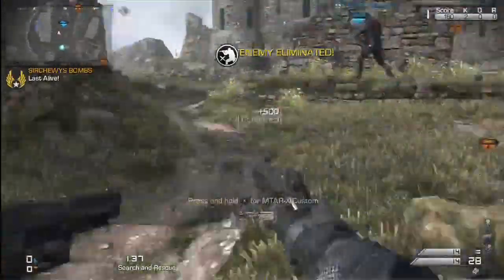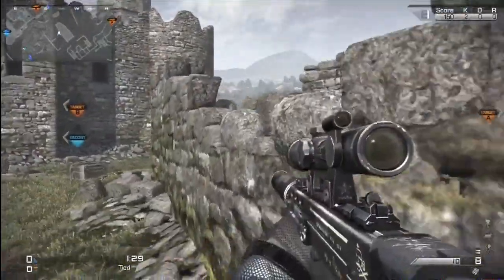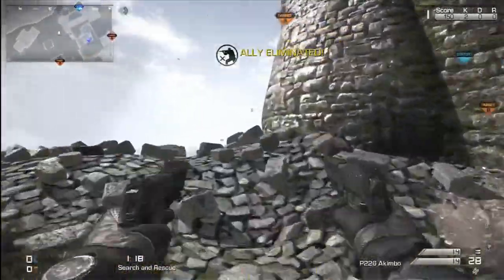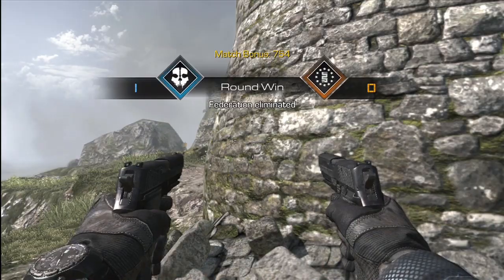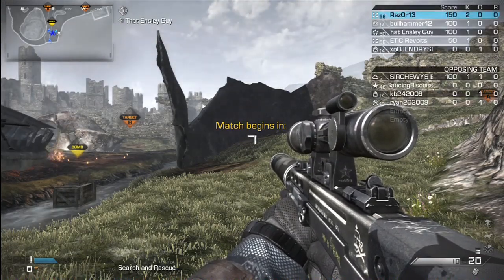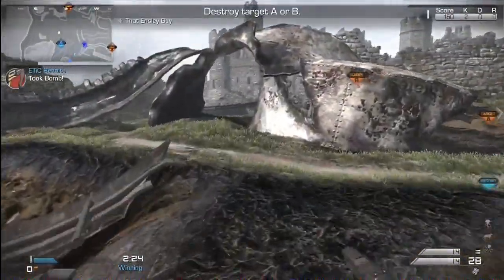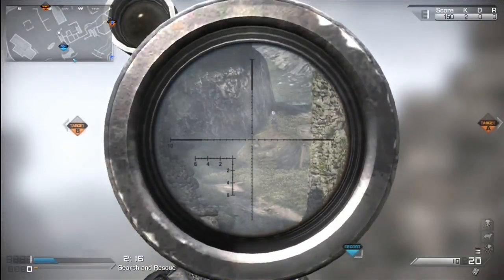The VKS is one of the integrated suppressor weapons, along with the Honey Badger and the K7. There are other weapons with integrated attachments too — the Chainsaw has integrated laser sights, and one of the SMGs, like the MTAR or the second one, has integrated FMJ or armor-piercing rounds. That's kind of a weird design choice. I'm not really a fan of that second SMG, but I like the K7. With the VKS, the integrated suppressor doesn't really hurt it, and suppressors in Call of Duty Ghosts as a whole don't seem to affect weapon damage over range whatsoever.